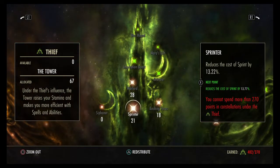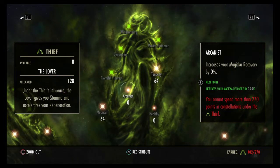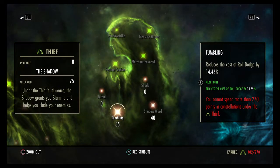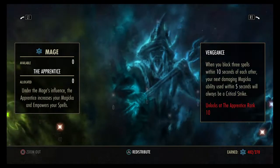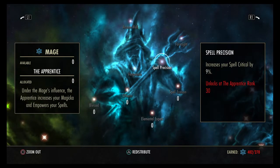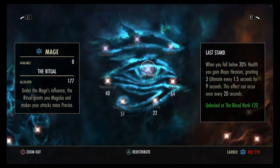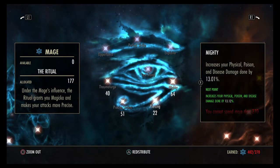We have 28 into Warlord, 21 into Sprinter, 18 into Bashing Focus, 64 Tenacity, 64 Mooncalf, 40 Shadow Ward, and 35 Tumbling. The reason why these are so high is because we want that 75 points so we get Treasure Hunter at all times for popping chests and finding better quality items. On the offensive side: 37 Physical Weapon Expert, 56 in Master at Arms, 40 Thermometer, 51 Precise Strike, 22 Piercing, and 64 Mighty.